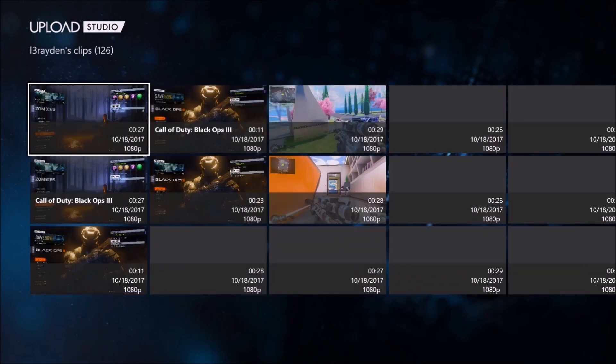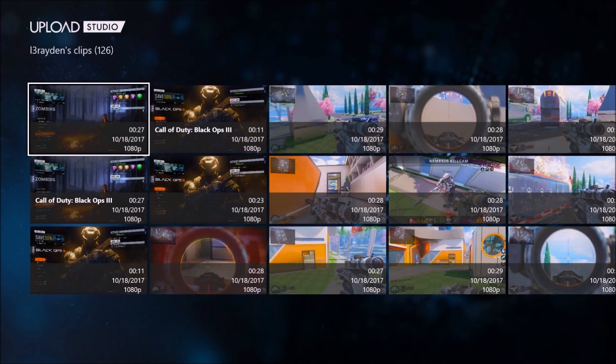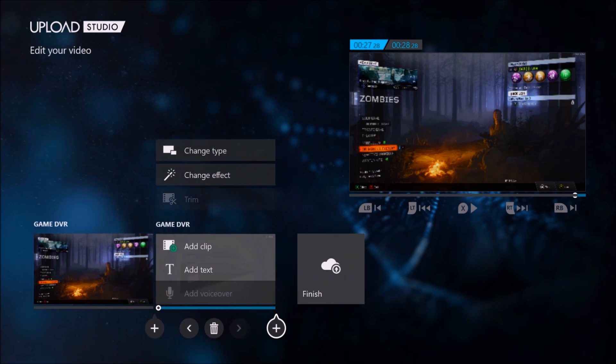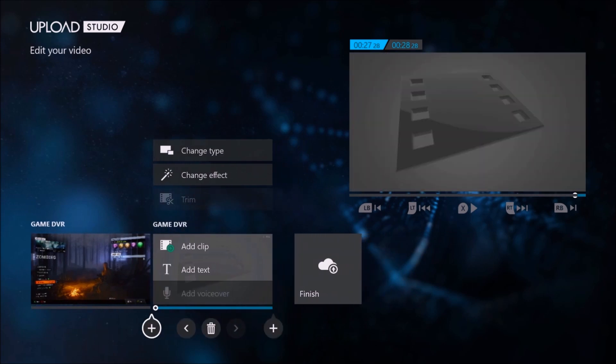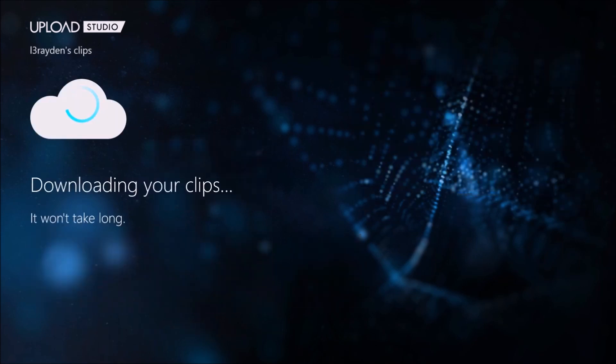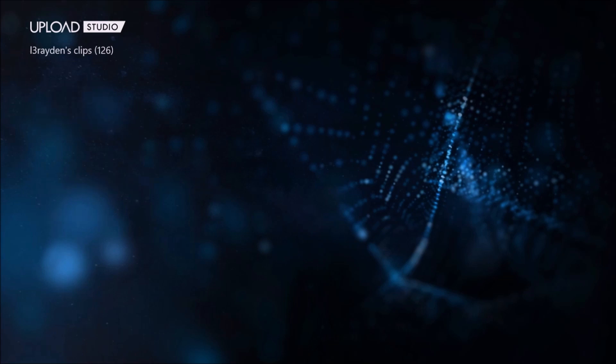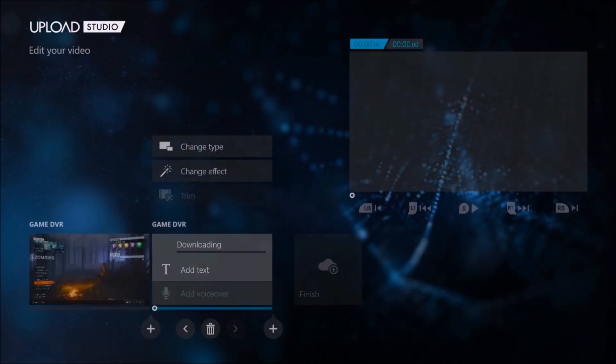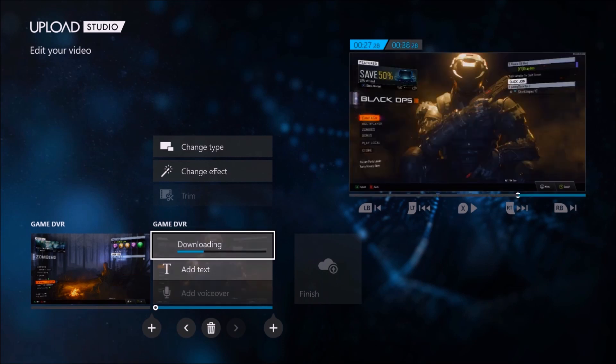It'll show you all your clips here. Press on the clip that you want, then press this little plus button to add another clip, go up, and press 'Add Clip.' You can add another clip and there we go — clips added.